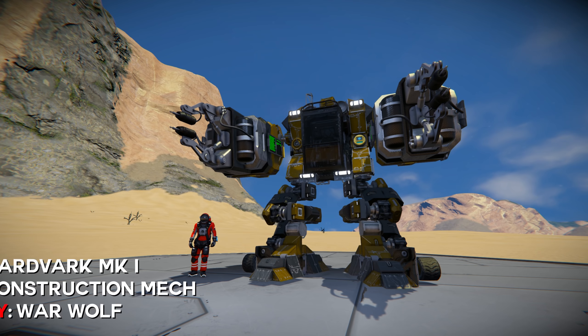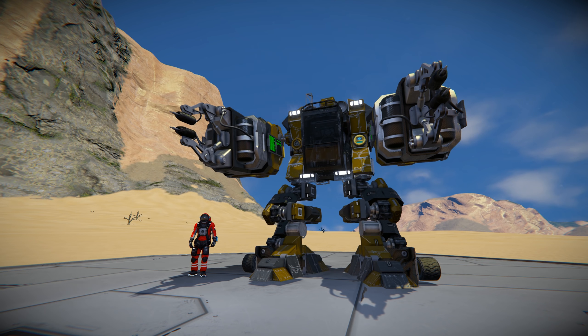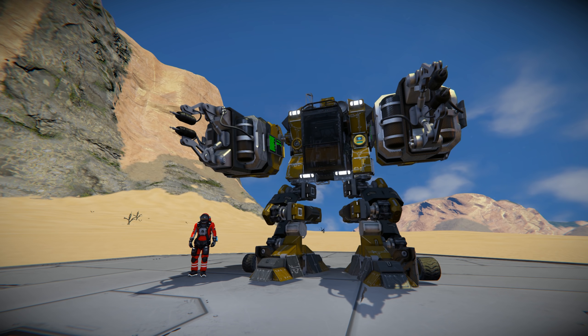This is the Aardvark Mark 1 Construction Mech. You heard and saw that right — this is a construction mech you can use in Space Engineers. I'm going to tell you a little bit about it today, give you a demonstration, we'll see how it works. We're going to walk around today, experiment welding some stuff up and constructing some stuff with it. I'd love to use these in my upcoming series but I don't think we can — anyway, more on that soon.